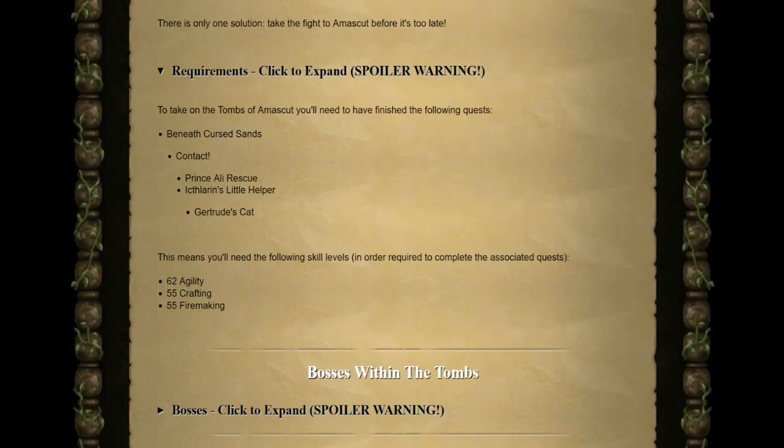We'll kick things off with requirements. The requirements to take on the Tombs of Amascut is completion of Beneath Cursed Sands, and underneath that you'll also need Contact, Prince Ali Rescue, Icthlarin's Little Helper, and Gertrude's Cat. In terms of skills needed to complete all of those quests, you would need 62 Agility, 55 Crafting, and 55 Firemaking.